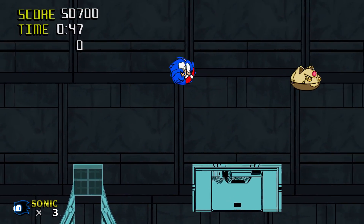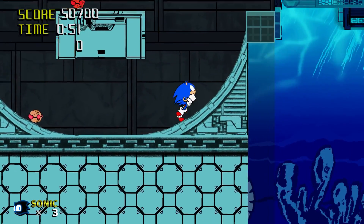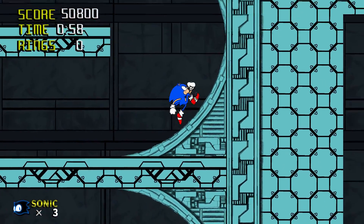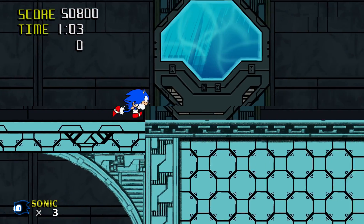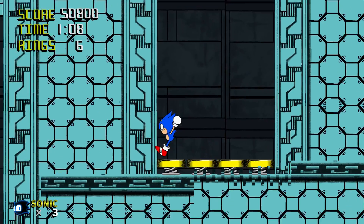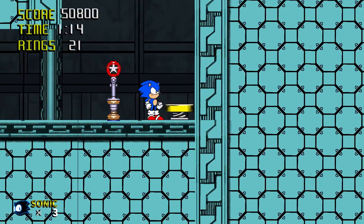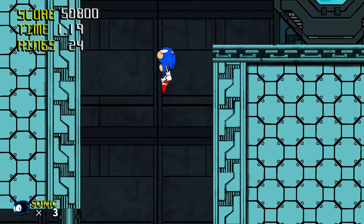This is reminding me of that part in Flying Battery Zone in Mania, where there are spike pillars going around a little island in the center and you have to go either under or above them. Except this time it was just weird cat robots instead of spikes, which are equally as frightening — because you never know what a cat robot's gonna do. Have you ever tried to get into the thought process of a cat? They're evil creatures bent on destruction, except for some of them that are adorable and amazing.